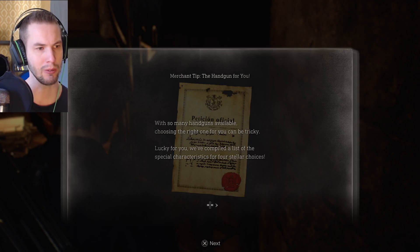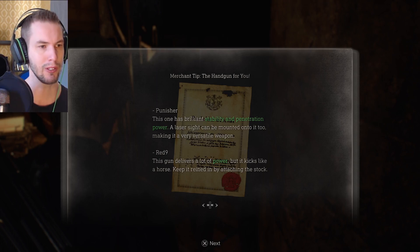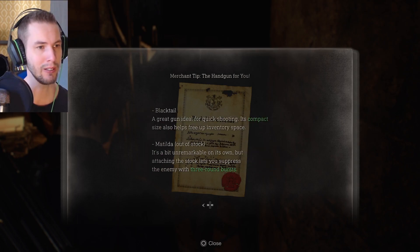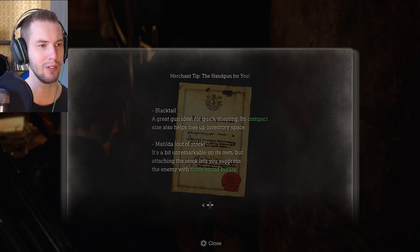The Punisher has brilliant stability and penetration power — a laser sight can be mounted onto it, making it very versatile. This gun delivers a lot of power but kicks like a horse; keep it reined in by attaching the stock. Blacktail: a great gun ideal for quick shooting, its compact size helps free up inventory space. Matilda's making a comeback — it's a bit unremarkable on its own, but attaching the stock lets you suppress the enemy with three-round bursts. No thank you.